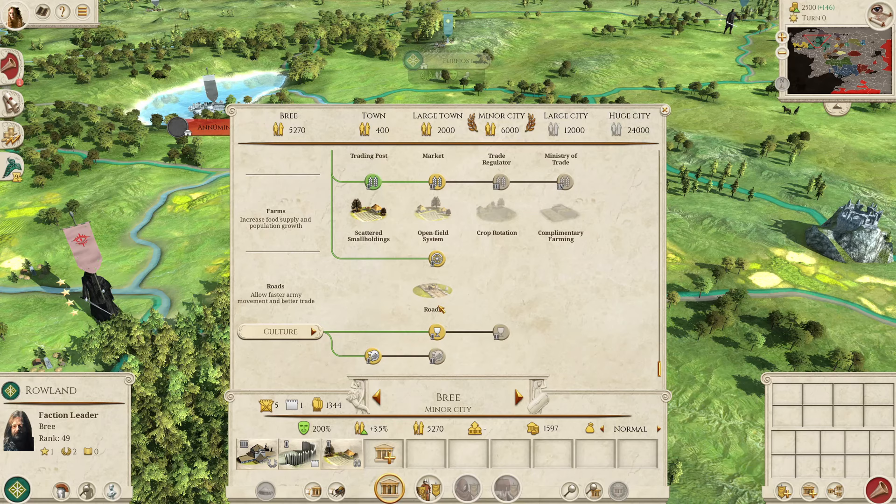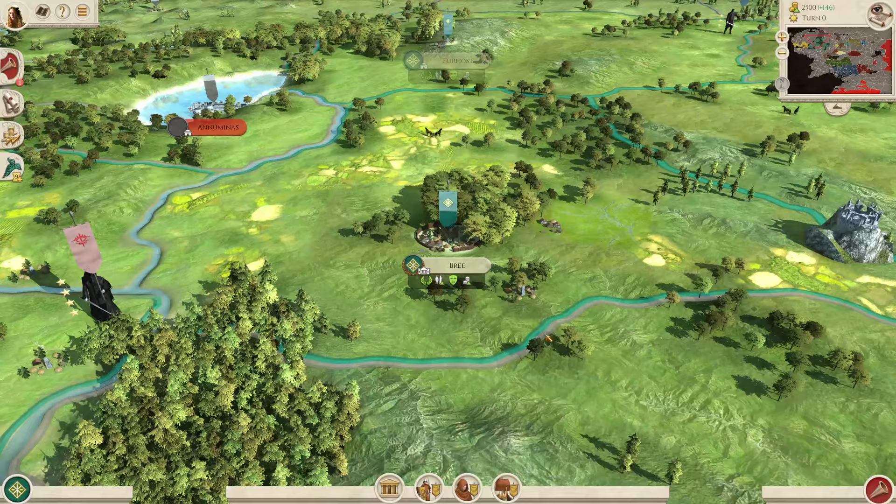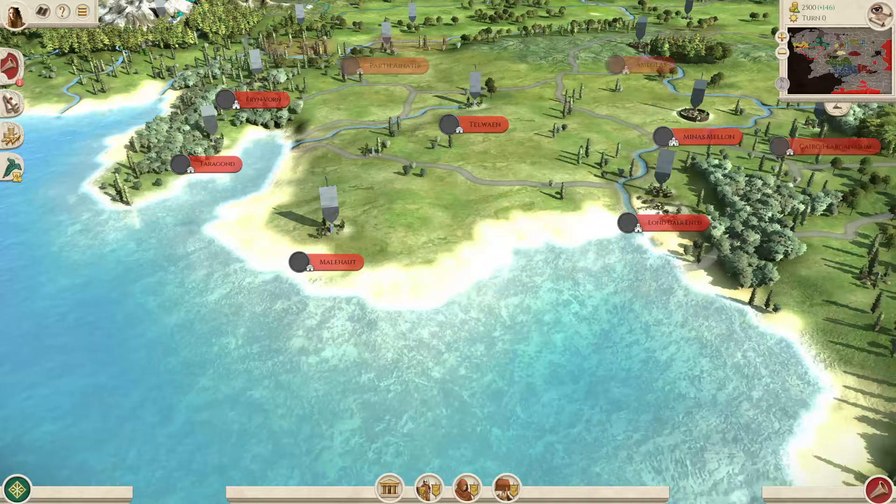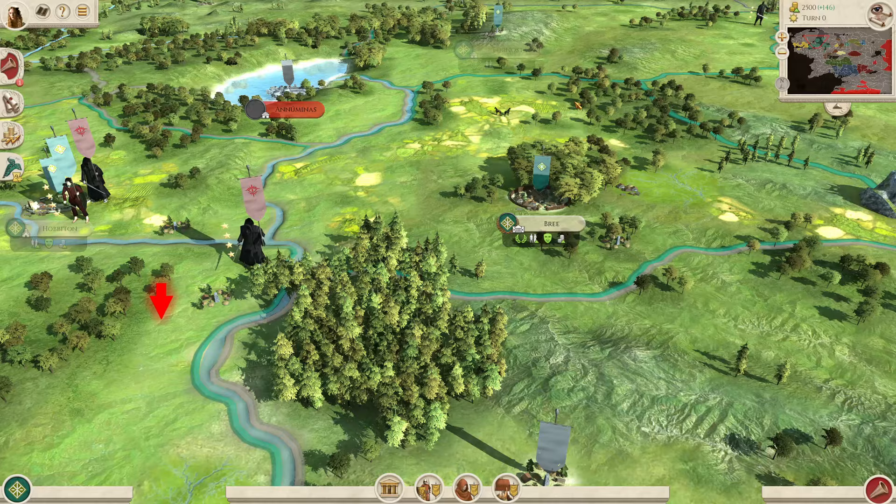You do get roads but it's just the first tier, so you miss out on the trade income bonus from the second tier. It's only a number of factions which gets tier 2. It's also worth mentioning that the Free Peoples don't get ports, which is unfortunate because they do start quite close to the coast.